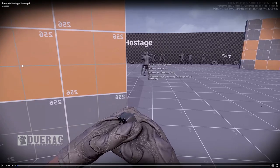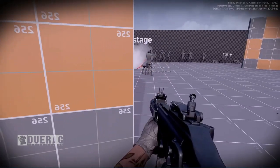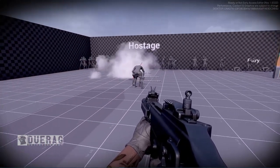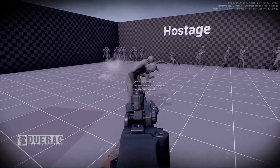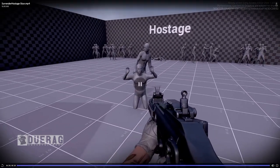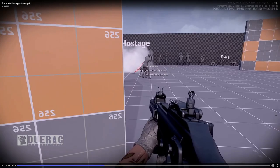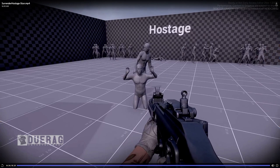Moving on to 'Surrender Hostage Stun' — it looks like we'll be able to see what happens when we throw a stun grenade or any grenade that stuns. The hostage is stunned and also the gunman is stunned, and the debug text shows 'best action none, continue action none.' I'm assuming this gives us the window to shoot or move in and take him down.